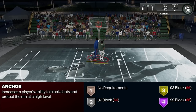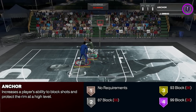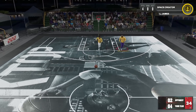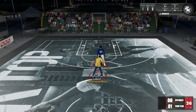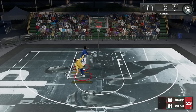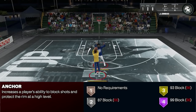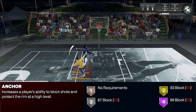For the definition: anchor badge increases a player's ability to block shots and protect the rim at a high level. It's pretty much your rebranded rim protector badge. In the paint it activates on jump and hands-up contest, works as well on chase down blocks, and surprisingly even on jump shots it is working. You have to touch the ball though — it's not going to work if your hands are up or jumping without touching the ball. It's kind of odd that it works on outside shots as well, since the definition mentions protecting the rim, but just proof that you shouldn't trust these definitions that much.